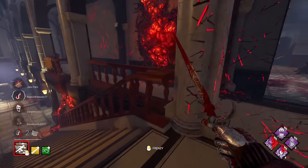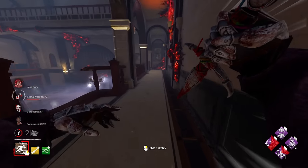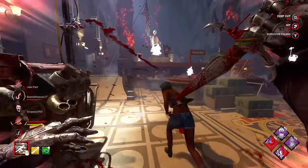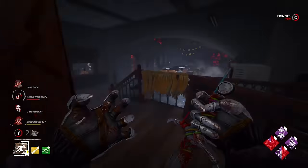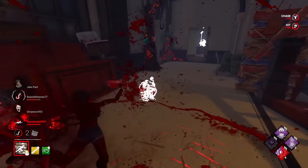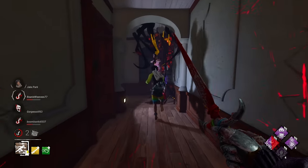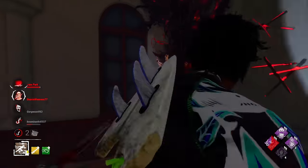This is Claudette — she's also completely healthy. Jake's over here towards the basement, healing. This is perfect — we got all the time in the world. Down she goes. We'll just normally hook here. Nice little trade for us.